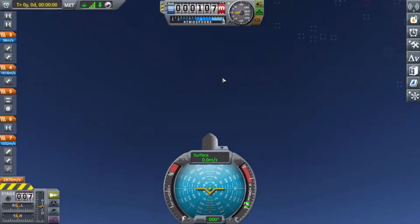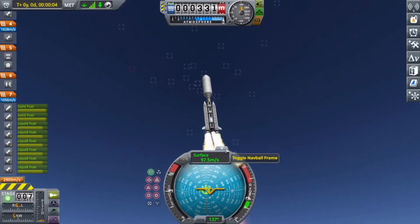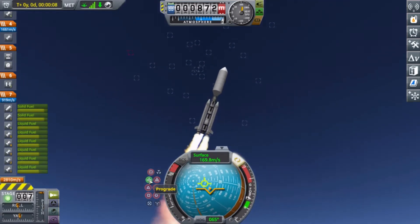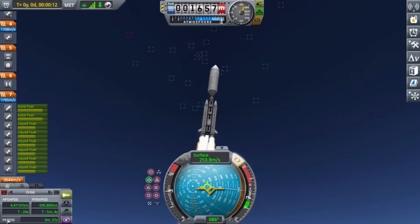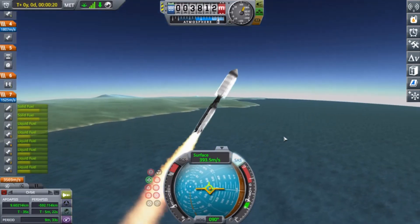Hey everyone, how are we doing? So I wanted to show off my Crowded Orbits Kerbal Space Program save. Basically I'm trying to stuff low Kerbin orbit with as much space junk as I possibly can using these rockets, which I've dubbed the USS Hot Mess.